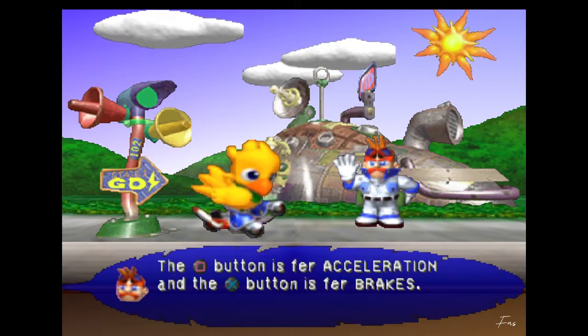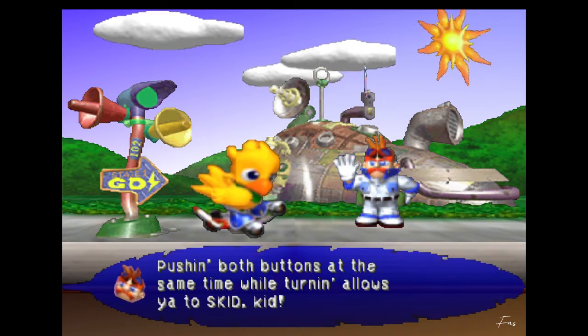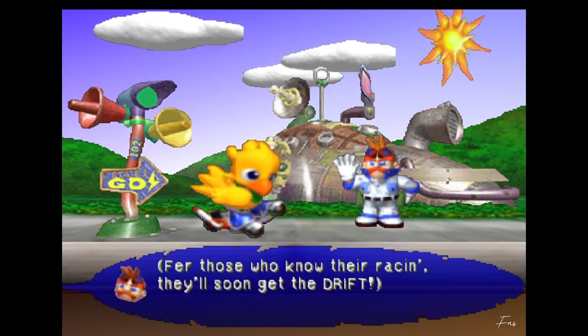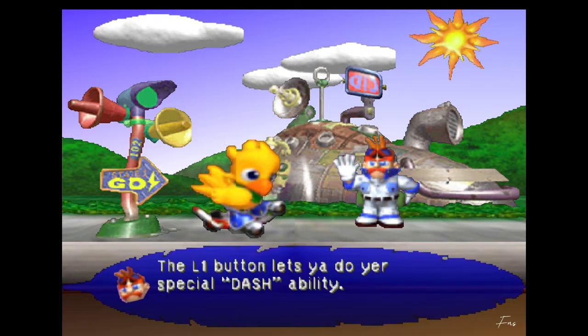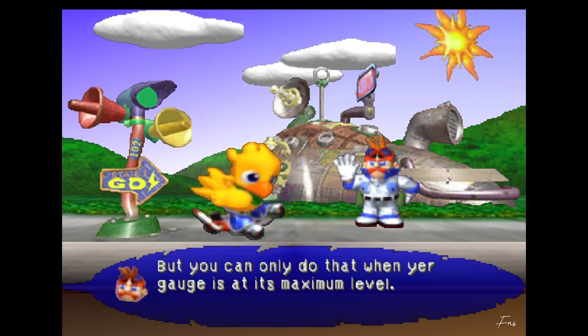'So, you ready to roll? The square button is for acceleration and the X button is for brakes. Pushing both buttons at the same time while turning allows you to skid, kid. For those who know they're racing, they'll soon get the drift. If you get stuck, press the triangle button to reverse back on track. The L1 button lets you do your special dash ability, but you can only do that when your gauge is at the maximum level.'